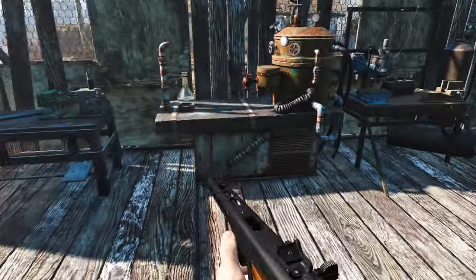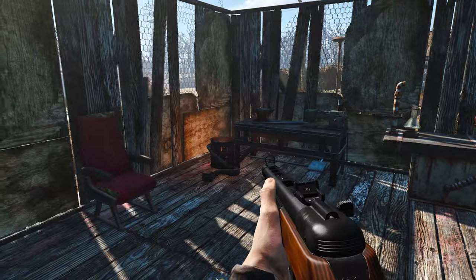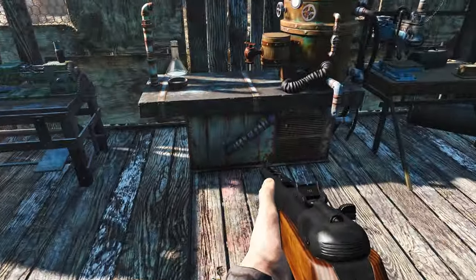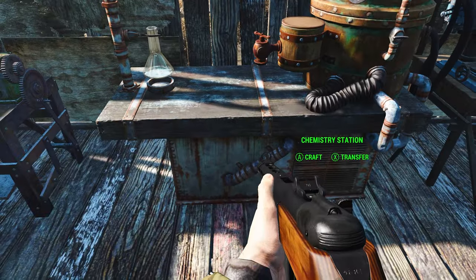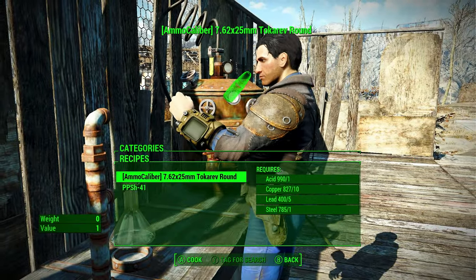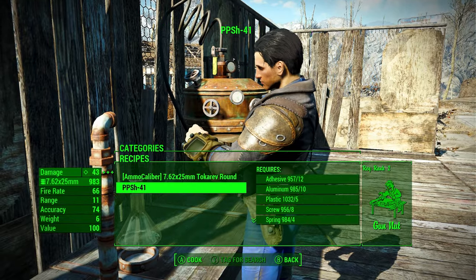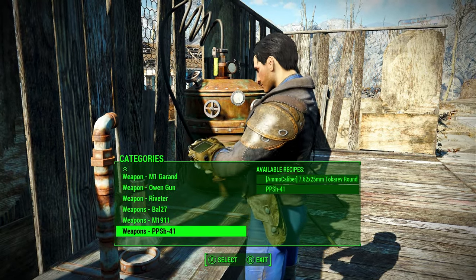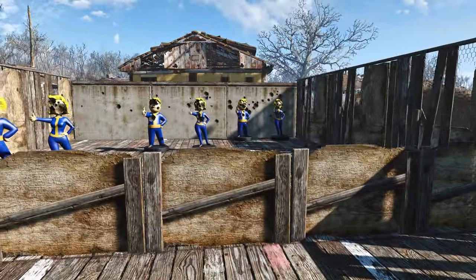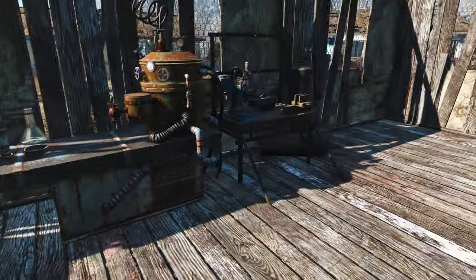It is similar to the Thompson, where it's pretty much a shoot-a-lot gun with a round mag. If you want to get this gun, you can either craft it at the camp station, where you also craft the ammo for it. Or you can just find it on enemies after you reach level 20, in case you're wondering how to get the weapon.